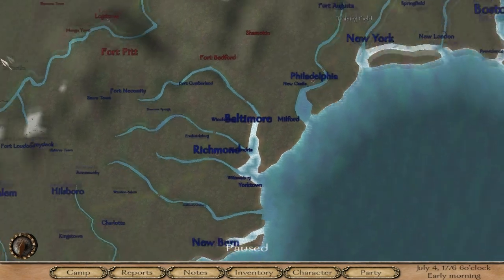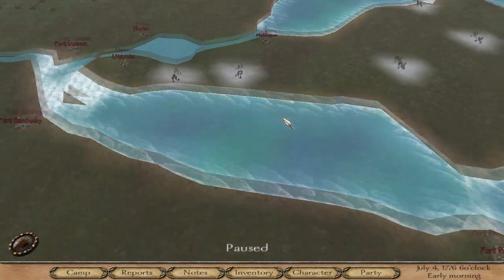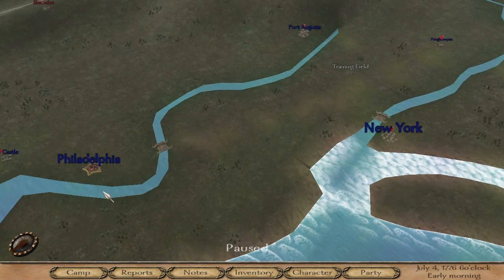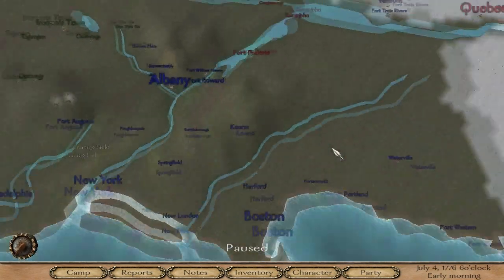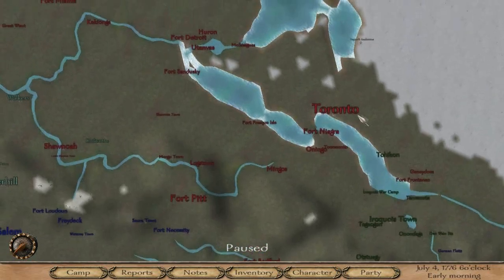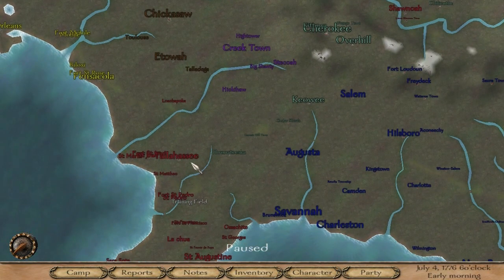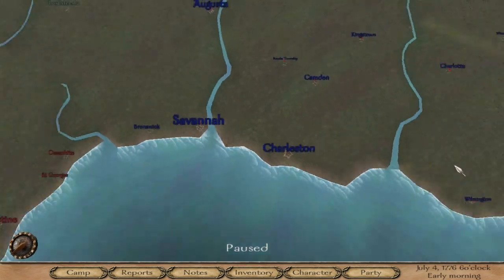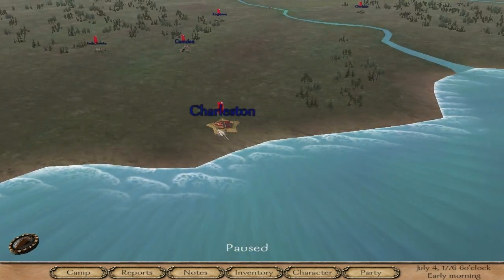The map is pretty detailed with places that actually exist — New York, Philadelphia, Albany, Montreal, Quebec up in Canada, and Charleston. The map is very nicely done. I'm a big fan of the Patriots, so that's very nice. Let's see — we started in Richmond, Virginia. In this mod you don't even start off with a horse, so you must walk around as a peasant and need to buy one.